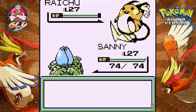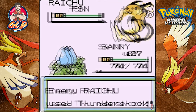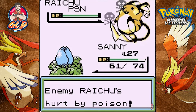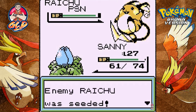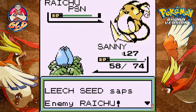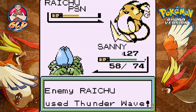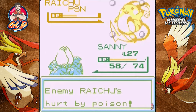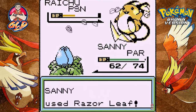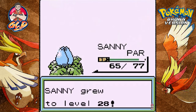Going up against a Raichu. We'll do the poison/leech combination to lower Raichu's HP, because Raichus are fast and scary. Critical hit on the Thundershock — here comes Leech Life. He's coming with Thundershock again but getting taken care of. Body Slam takes a nice chunk out of HP, then Thunder Wave — knew that was going to happen. Poison and getting zapped. Razor Leaf — we're still gonna win. Say goodbye to Raichu! Sunny grows to level 28!